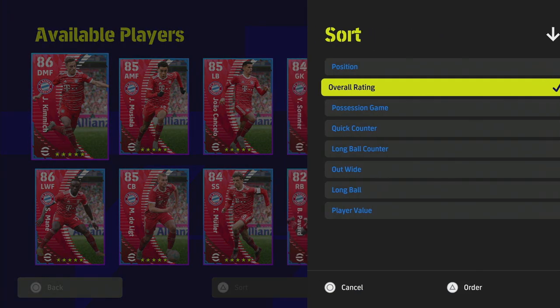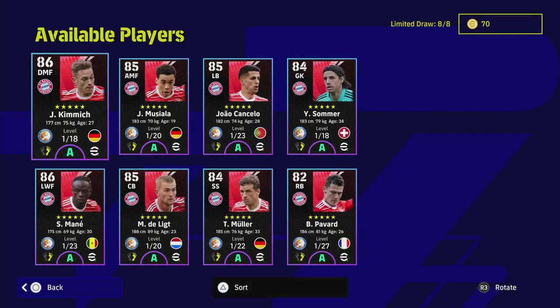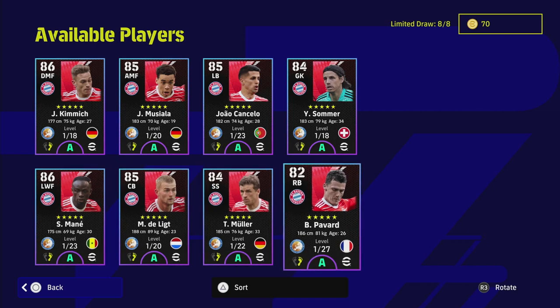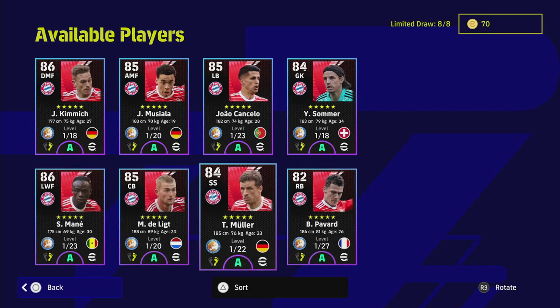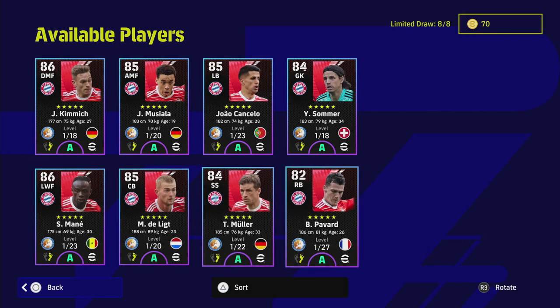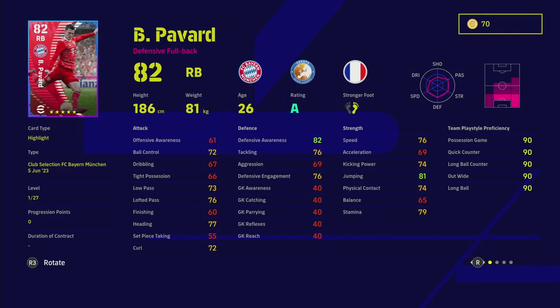These are really good players, especially if you're starting off — you'll want to get the Bayern players. They've got some really good selections: Kimmich, one of the best utility players in the game; Musiala; Cancelo; Sommer — very strong and dependable. Then you've got Mané, De Ligt, Müller, and Pavard. Müller is probably the most difficult to play with as he's not the fastest. We'll go through each player and do training guides on the key ones.